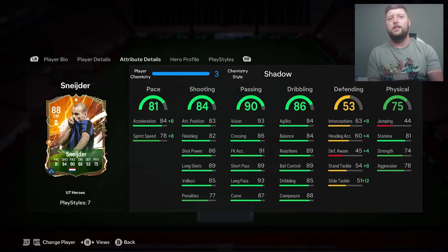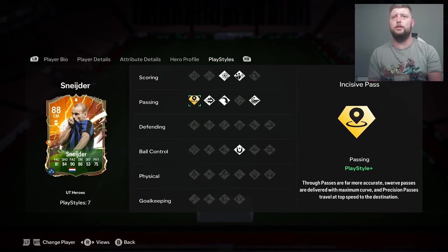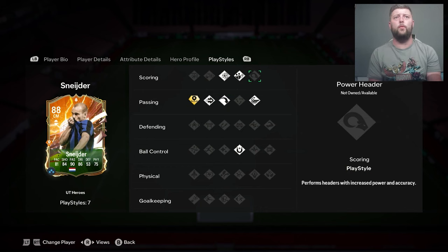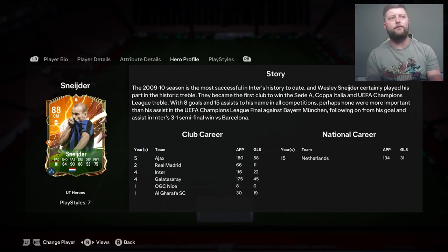In terms of stats, very good in that CAM role - nice and agile. It's a four-star rating with room to grow, but the card is most definitely going to be working in-game. He has a few playstyles including a playstyle plus in Incisive Pass, along with Pinged Pass, Long Ball, Whipped Pass, Dead Ball, Power Shot, and First Touch. This is absolutely perfect for him - he's going to be that magician working the ball forward.